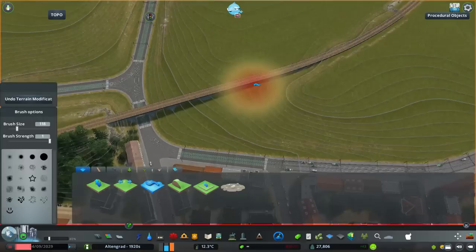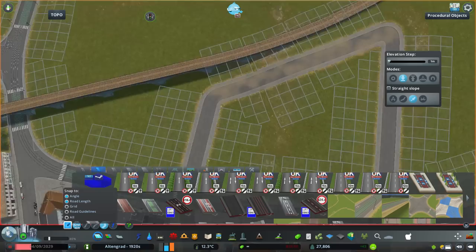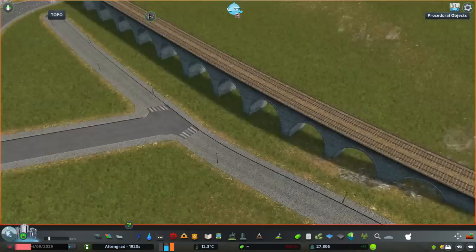At first we are going to convert that railroad and just lower the terrain around it. I will have to do some more extensive terraforming around this area because I kind of plan to advance the city from this point in a slightly different manner than the terrain allows me.